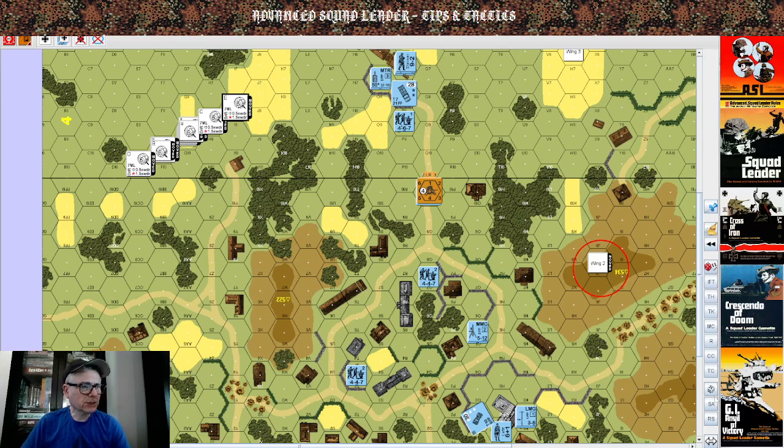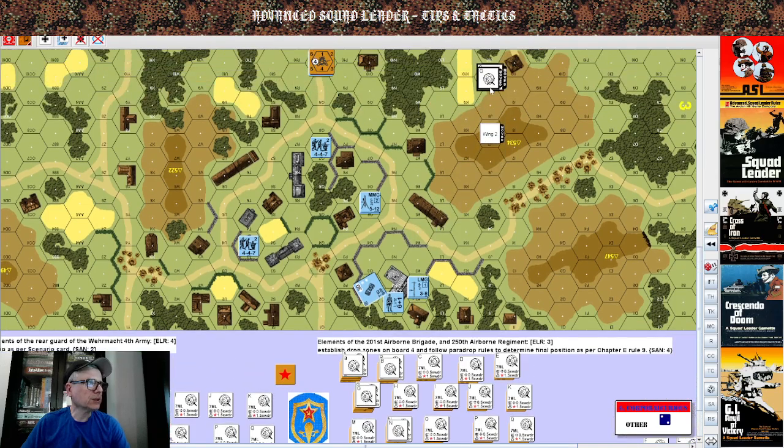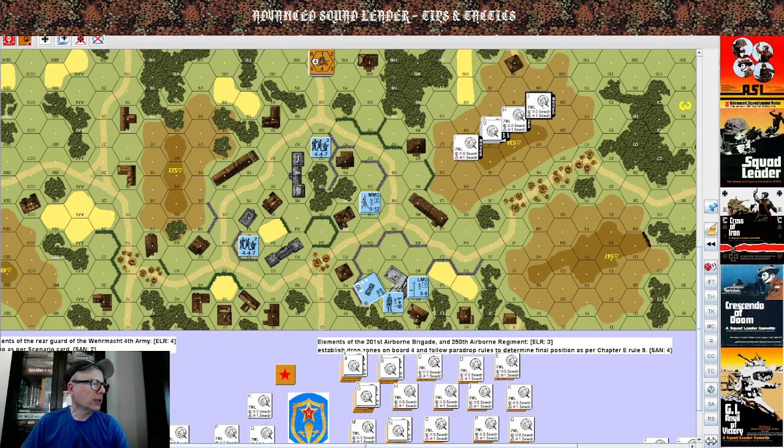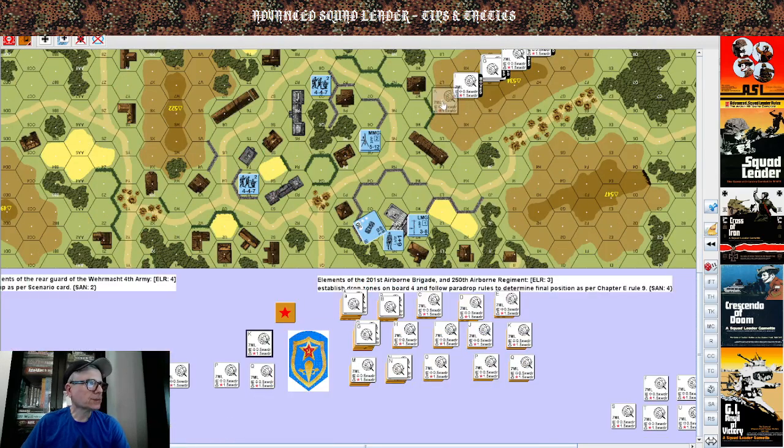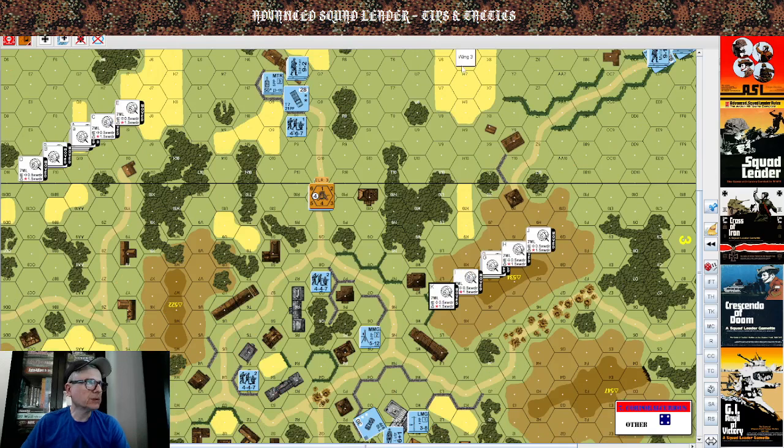Wing two: rolling 1d6 — a 2, so it lands where it's supposed to. Place the center stick, then one on each side. Wing three: rolling 1d6 — inaccurate. Random selection determines it falls on board 3. Using a new drift counter letter — M, not the already-used O — so the drop point is M5.